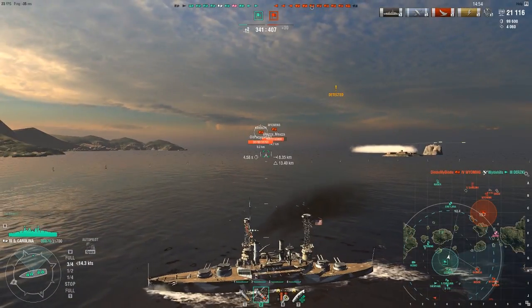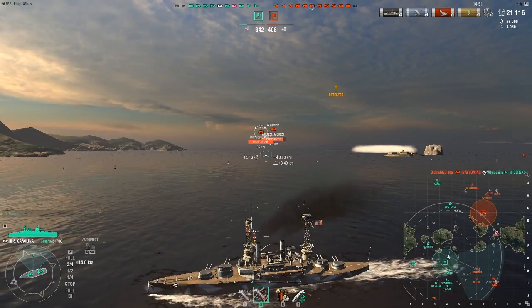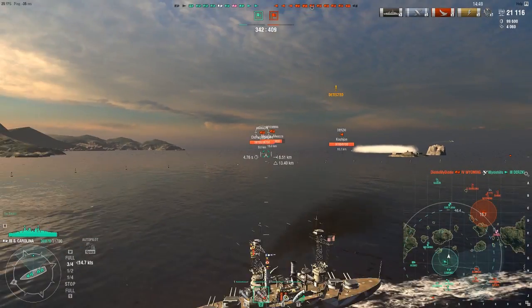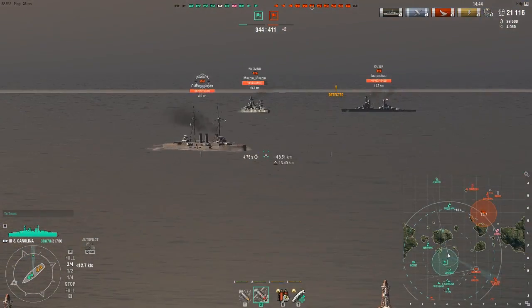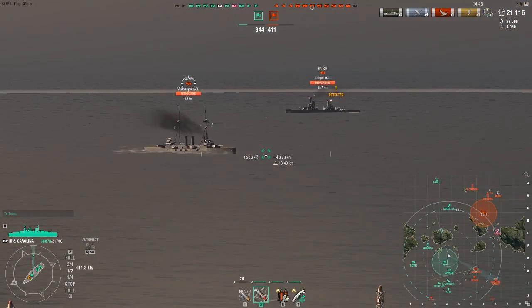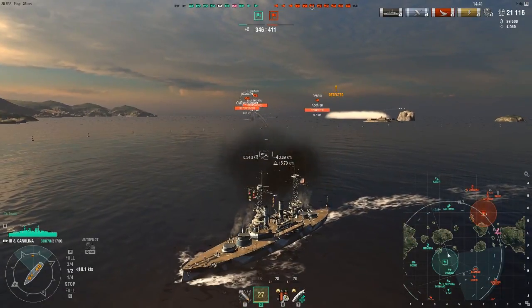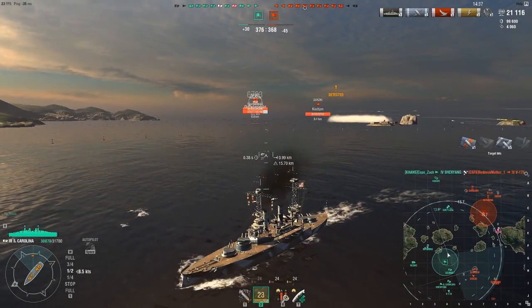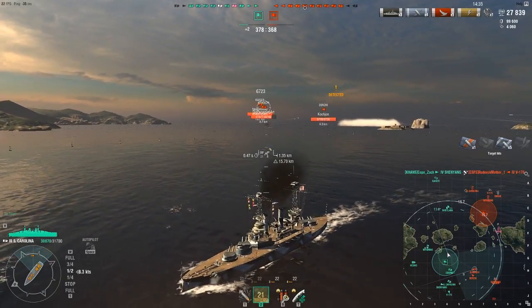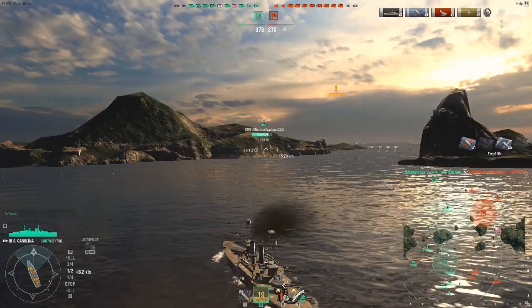I'm looking for a shot but I don't like any of these shots right now. The Kawachi is really hard to damage when he's bow-in because he doesn't have the superstructure my ship has. But I see him making a mistake so I go ahead and take the shot - and we get a decent chunk, about a fifth of his health.